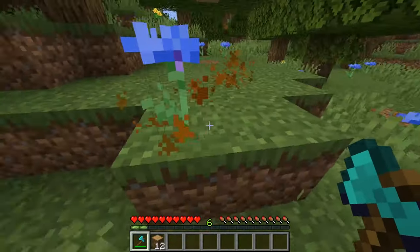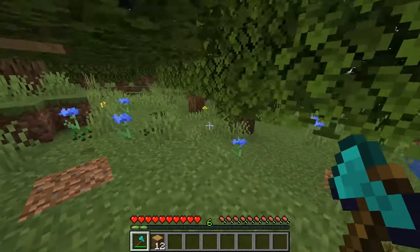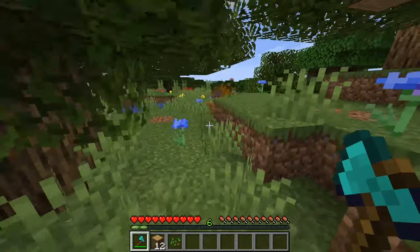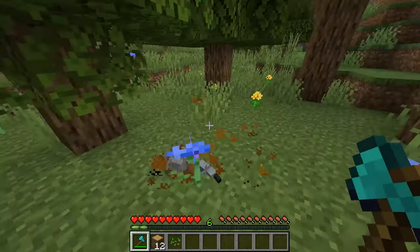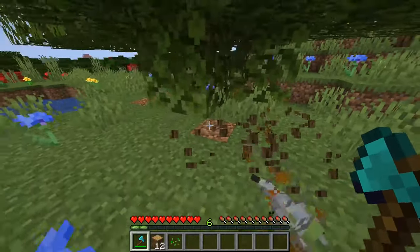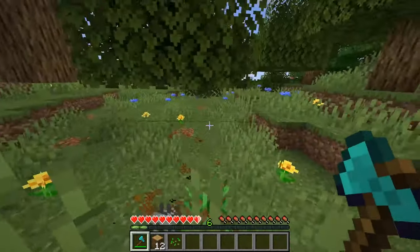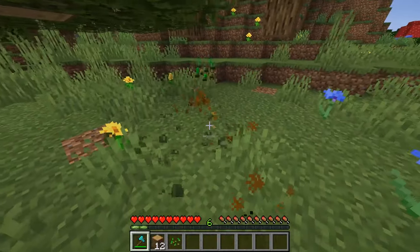All right, so we got our first wood mite here — it came out of the tree and got rid of that block. One thing about these guys is they're really fast, and they have a little trouble finding that block. Another thing they do is they like to eat the wood around you. Yep, he just ate some wood there, and they don't give anything back, so you need to be really careful with these guys.